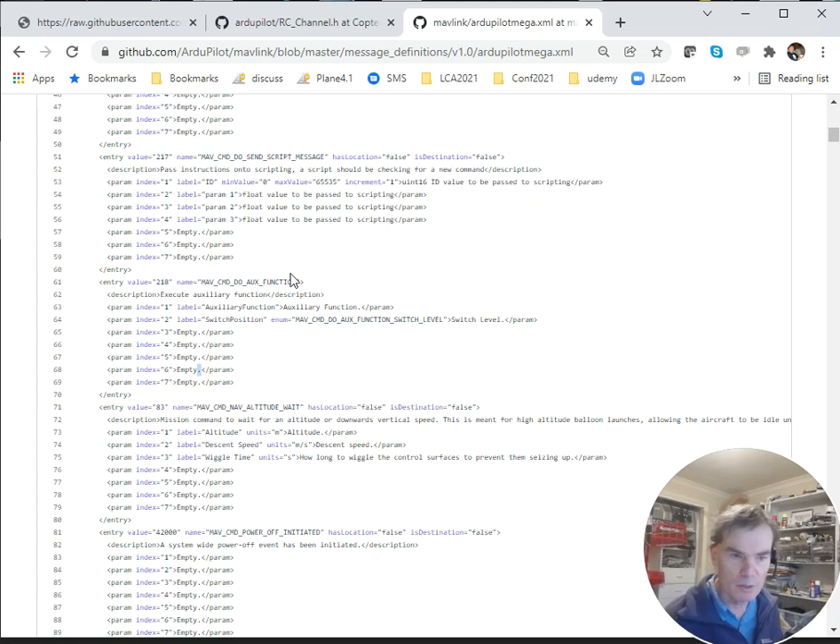The switch position works as follows: zero means the low position, two means the high position, and one means mid. So zero, one, two — you can have a three-position switch and move that switch inside a mission. Next we need to know which auxiliary function is it for arming and disarming.